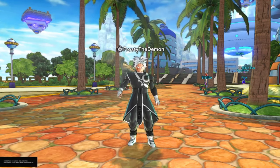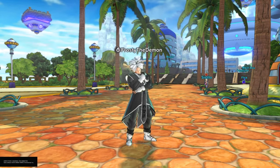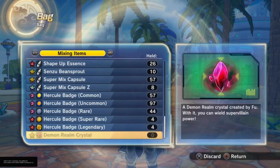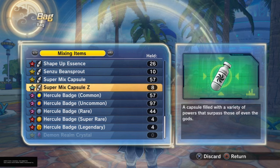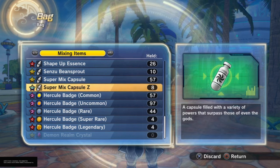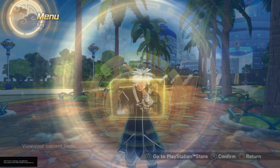Before we get into the method, we need to talk about the items you need to create these QQ bangs. First, you want to have at least some Super Mix Z Capsules, because these are going to help you make the best 6-star QQ bang. If you're not sure how to get them, I have a video showing the fastest way to get a bunch of them — I'll put it on screen.